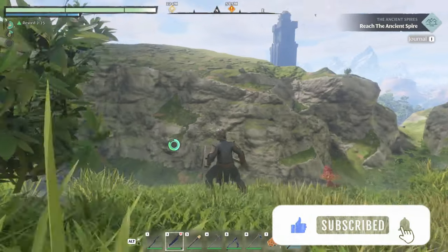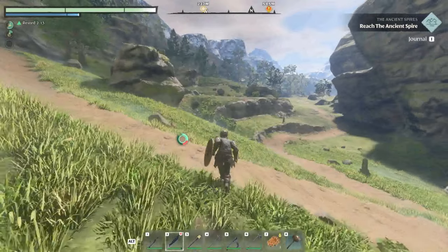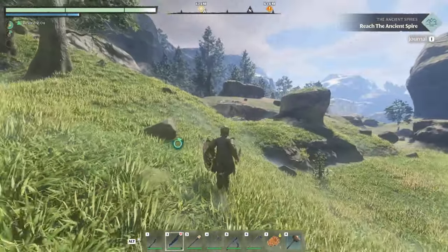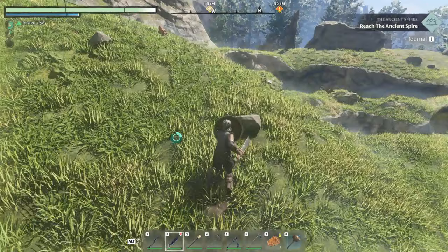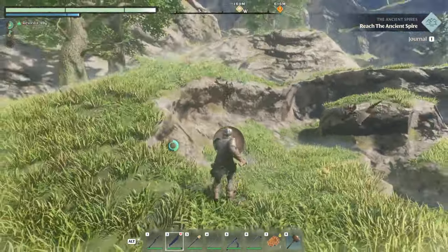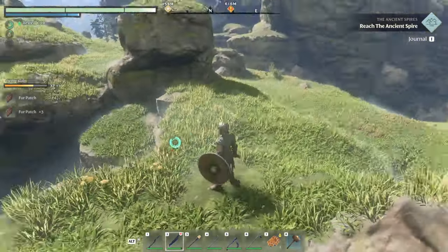Just imagine the base you could build inside of that. All right, where we need to go is just up ahead past those tree lines. There's another cave over here as well — could be another entrance to the other area. We got bats up ahead. Looks like there's a cave right here. We killed some bats and got some fur patches.